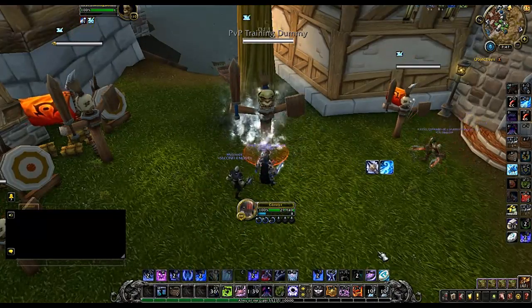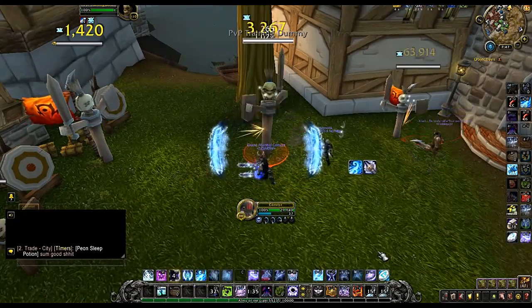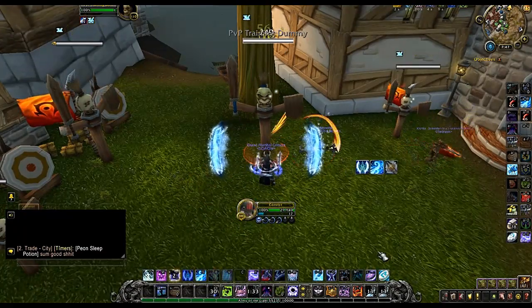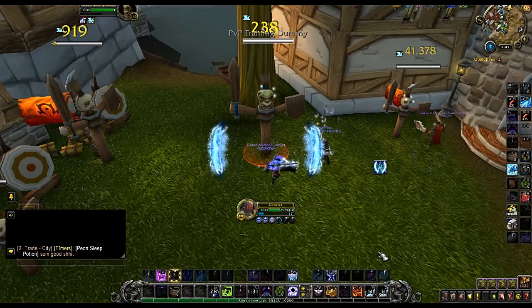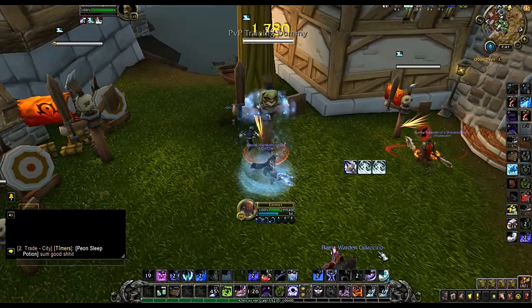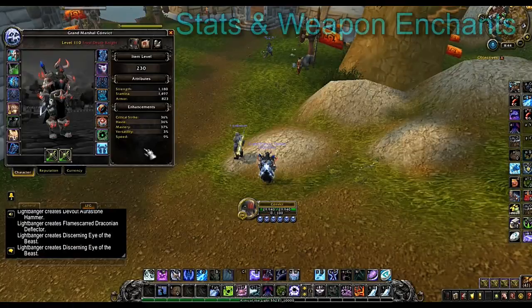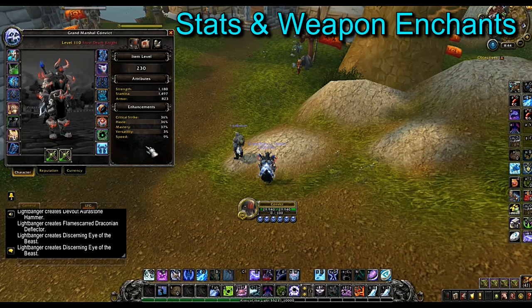Once your burst is over, it's a priority system: use your Obliterates when you have enough runes, spend your runic power by using Frost Strike, and of course whenever you get Rime procs make sure you're always using Howling Blast for that bonus damage.